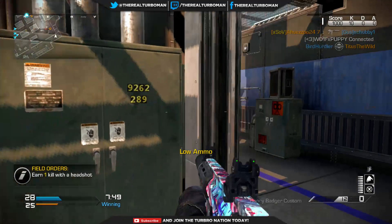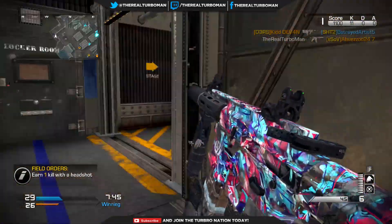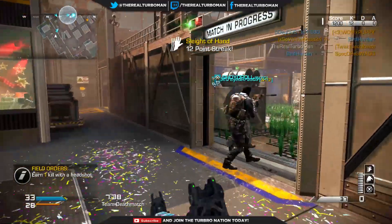If you're out of ammo like I am, you've got to pick up a weapon — especially if you're trying to go for a KEM. This is very important. You're going to need that weapon to go on a high streak.